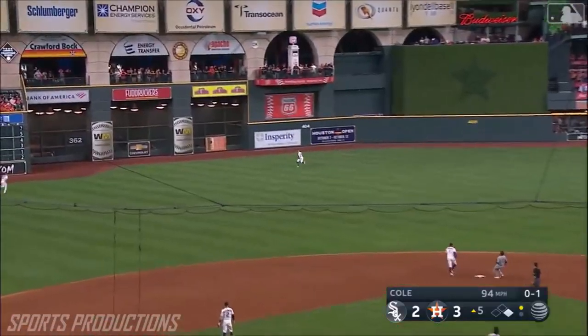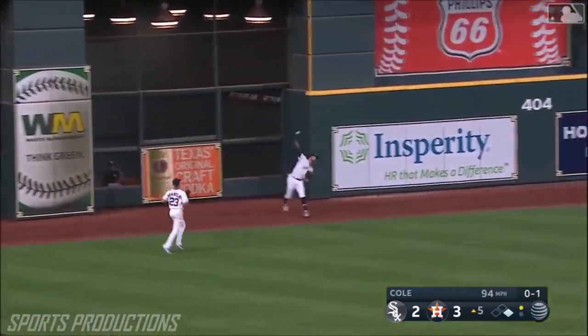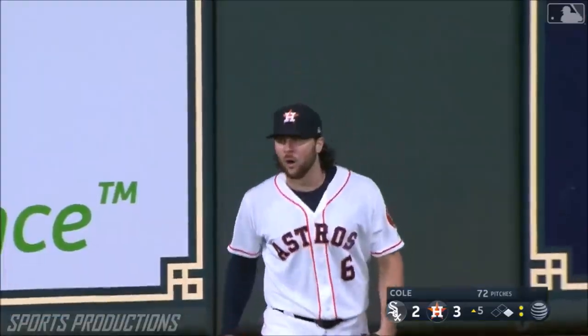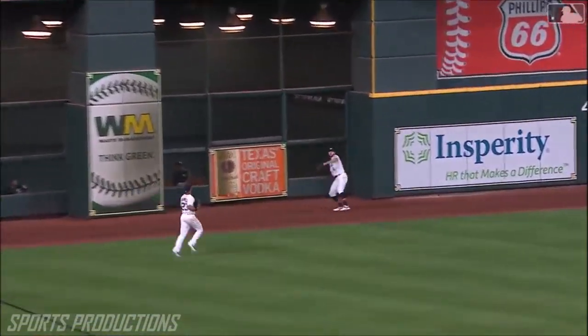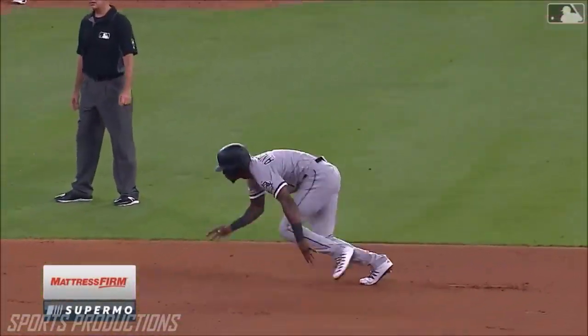Runner on the move, ball hit pretty well. Jake on the move, still going back at the track, near the wall — he makes the play! Crashes into the wall! Runner trying to get back — Correa doubles him up! What a play for the double play to end the fifth! Even a nice chop by Tyler White to get over the sliding runner to finish off the double play!